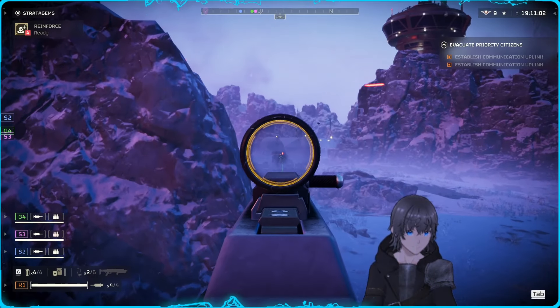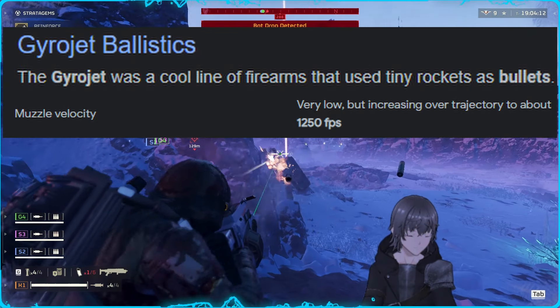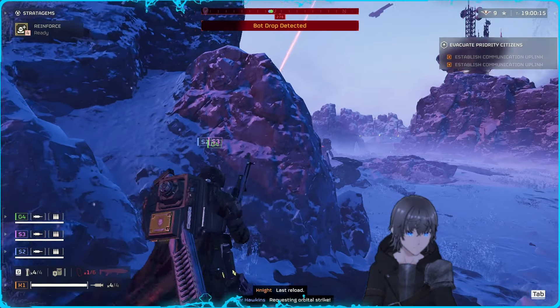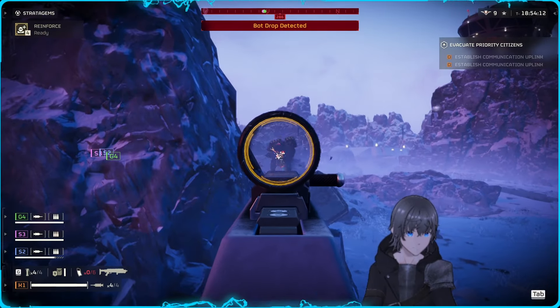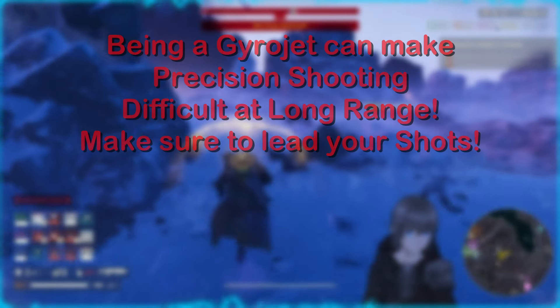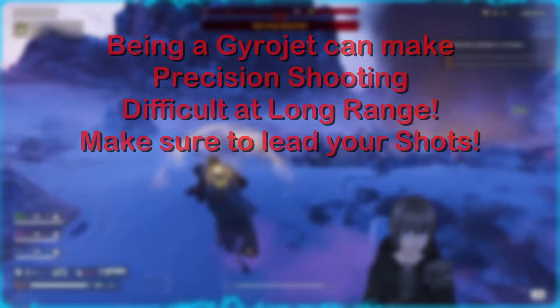The Jar-5 Dominator is a gyro-jet style firearm, meaning the bullets leave the barrel of the weapon then speed up dramatically afterwards. If you are wondering why the weapon feels like it has an odd hit detection, or your shots seem to lag behind your trigger pulls, you now know why. This can be difficult to get used to, especially when fighting at longer ranges and attempting to land precise shots on heads, as this dynamic can cause you to miss your intended target very easily if you aren't pacing yourself properly, depending on how quick the target is.